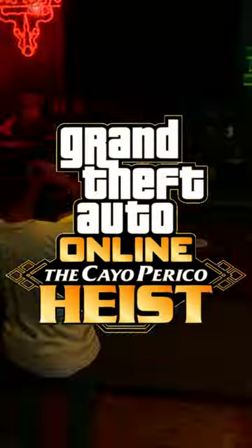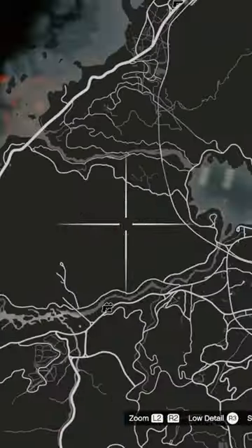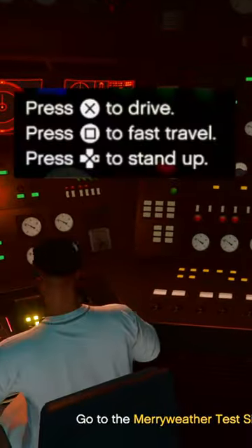Here's a quick beginner tip to speed up the Cayo Perico heist in GTA Online. After loading up a heist mission, if the destination isn't near you, don't waste time flying over to it. Instead, take a seat right here and select Fast Travel.